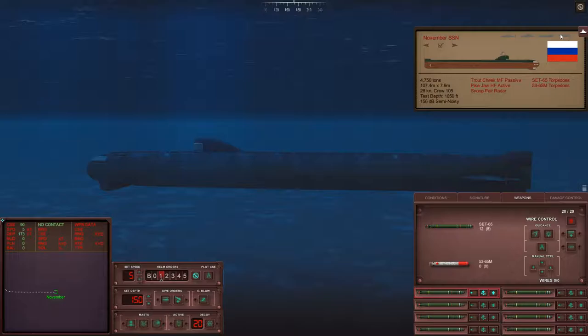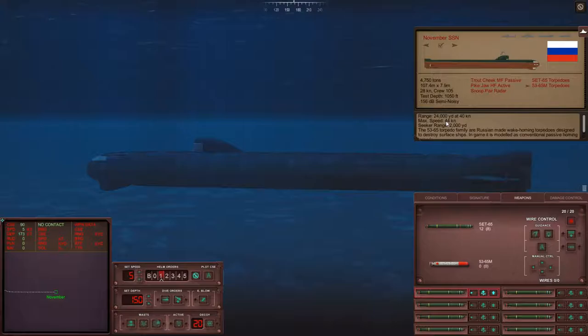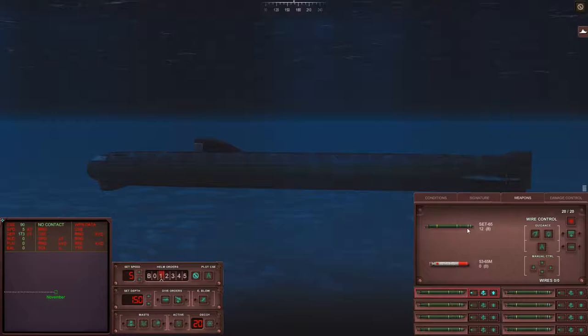The 53-65M torpedo can only be set to go up towards the surface, so it's meant to be used against surface ships. I never take the 53-65M because the SET-65 can do the job better and it can also engage submarines. The 53-65M is a bit faster — 44 knots versus 40 knots for the SET-65. The SET-65 has a range of 17,500 yards and a seeker range of 880 yards. The 53-65M has a seeker range of 2,000 yards and a range of 24,000 yards, but it has a smaller warhead. So I usually only take the SET-65. No wire guidance — you can't wire guide any of these torpedoes.